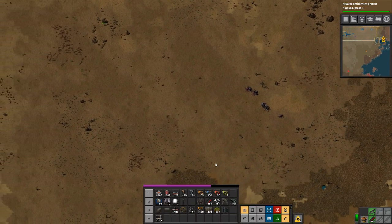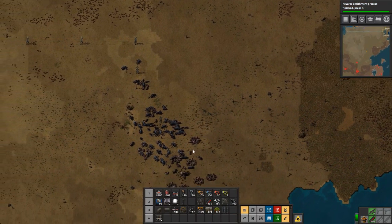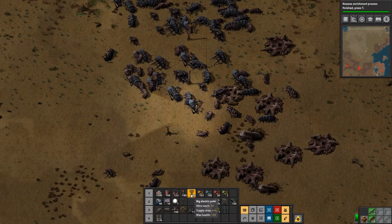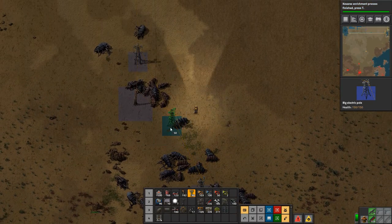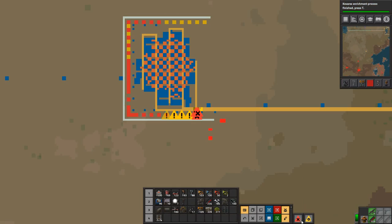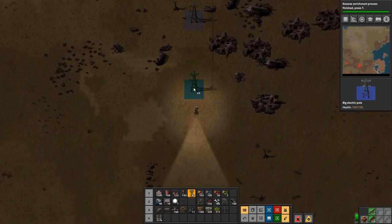How many walls do we have? 339 — it's not going to be enough but it's going to have to do for now. Let's tear out all of these small power poles, we don't need them there. Let's move down.